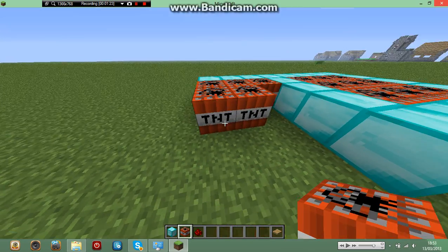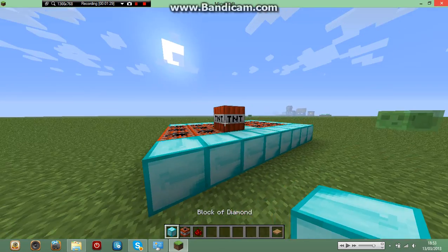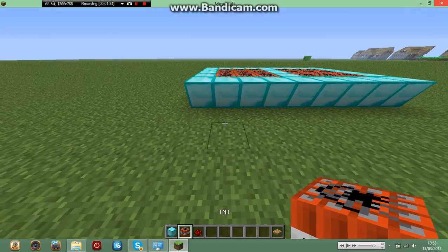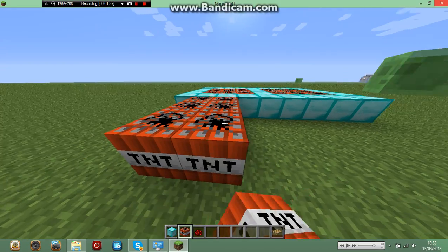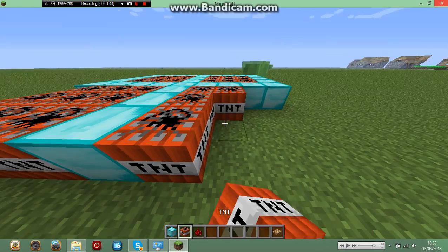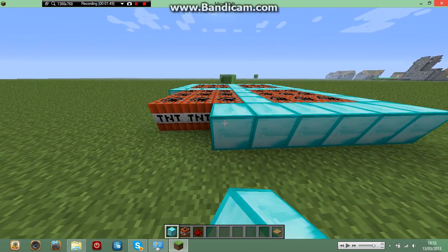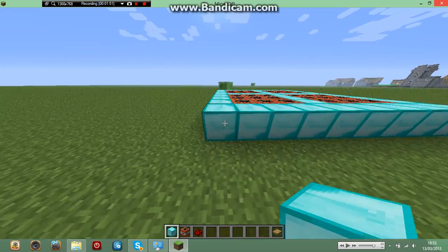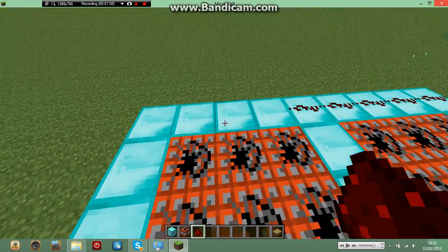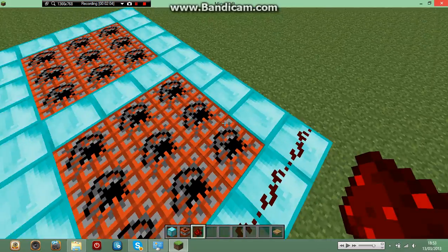And then do another 3x3 there. I reckon that slime is going to be trouble. This basically throws you up like a hundred blocks in the air, probably more, maybe less. That's why you can only really do it on creative, because otherwise you will die. On survival it will probably just kill you before you even lift off the ground.